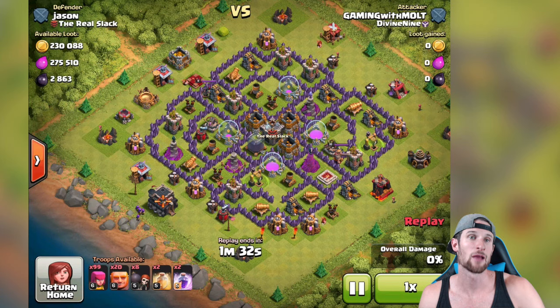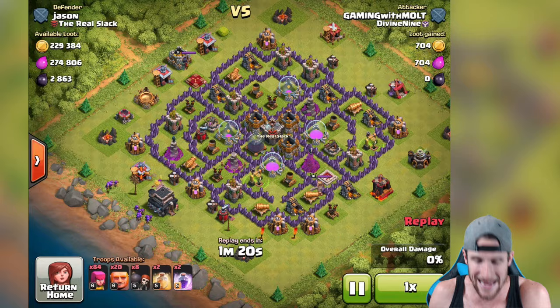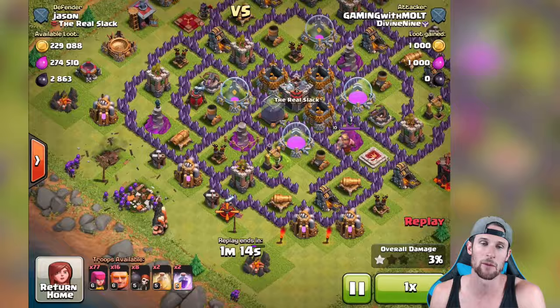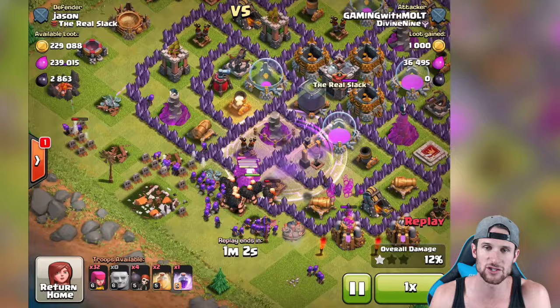So here's the first one from the stream guys, against Jason the Real Slack. We're gonna go ahead and take out the Town Hall because it's in our way. We don't have our heroes, we have four spells so we're good to go. He's got over 2,000 dark elixir and you know that I want it. But the thing is this one's boosted so some of it's in there. We give her that Town Hall, we take out this army camp over here as well as some of those side buildings so our archers work their way in - we got to funnel them in. So we've got all of our Giants rolling in here.